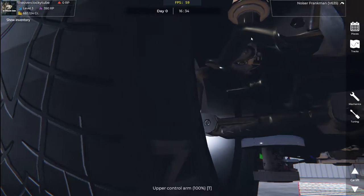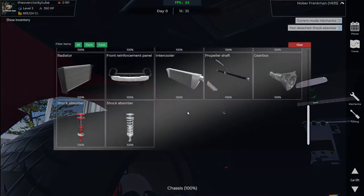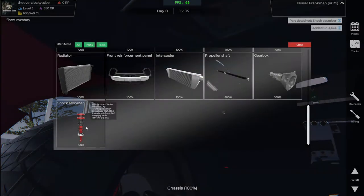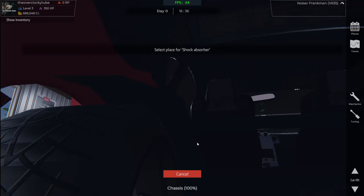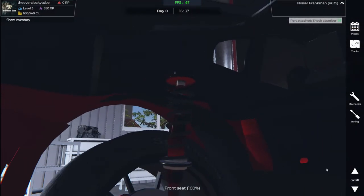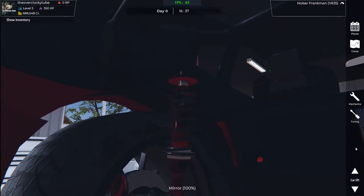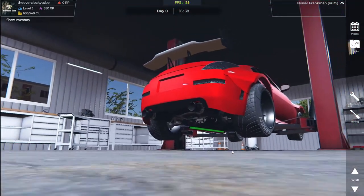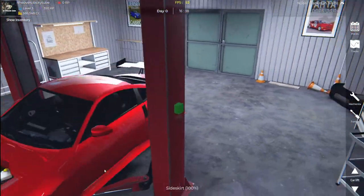Damn bro, we should have done this a long time ago. We're going to quickly go here — remove it, sell it. Mount part. Where is it? I think it's right here below us — oh, there it is. And then tuning — grab this one, make it as low as we can. Perfecto.